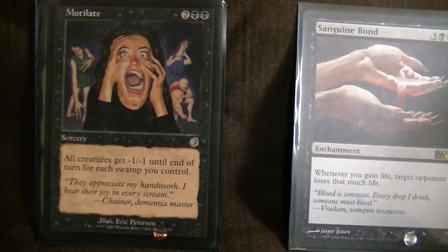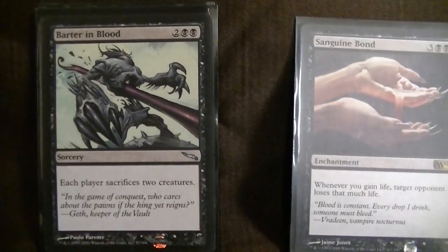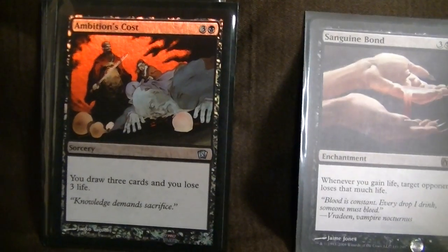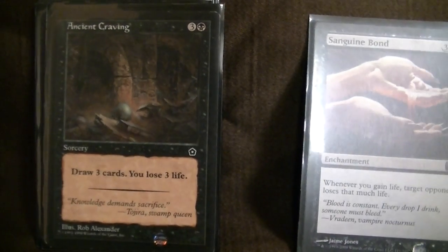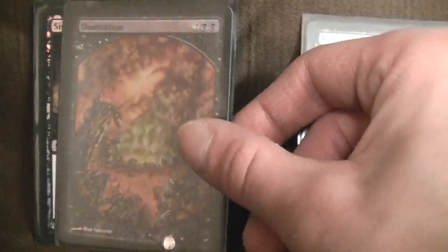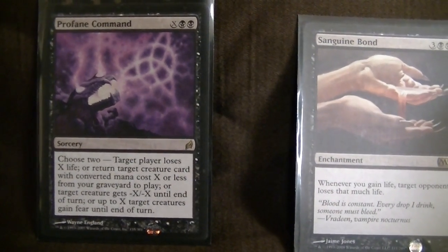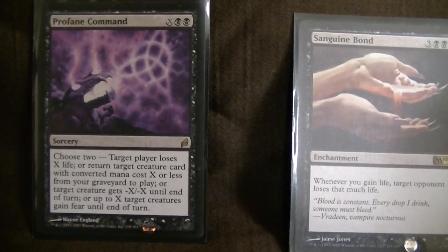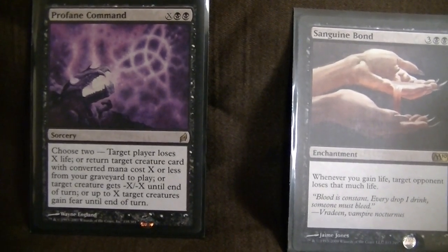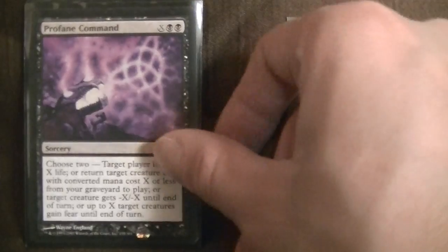Mutilate — all creatures get -1/-1 for each Swamp you control, good board wipe. Decree of Pain — another great board wipe that draws your cards. Barter in Blood — each player sacs two creatures, gets around indestructible and other nasty stuff. Ambition's Cost — draw three cards, lose three life. Ancient Craving — pretty much the same thing, different name, and you can run both in EDH. Damnation — kill all creatures. Sign in Blood — draw two cards, lose two life. Profane Command is another great card: choose two — target player loses X life, return target card with converted mana cost X or less from graveyard to play, target creature gets -X/-X until end of turn, or up to X creatures gain fear. You choose two and you're in a great position.